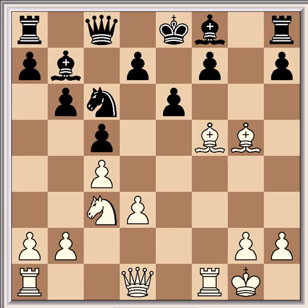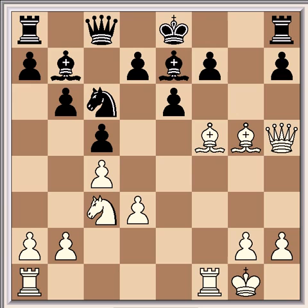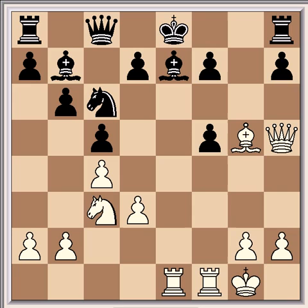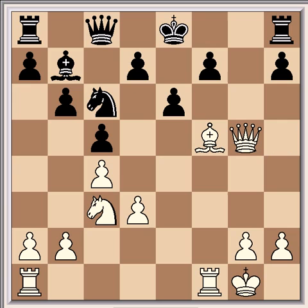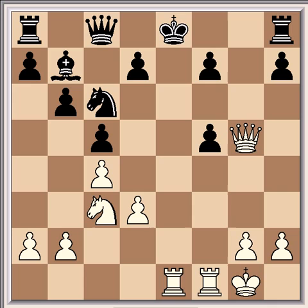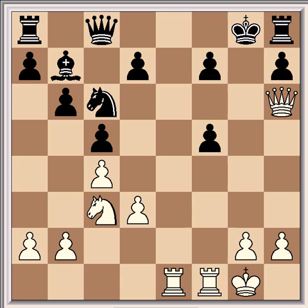So after bishop takes f5, bishop b7 was tried, and then Tal played the decisive queen h5, and the bishop's immune again — which really shows Tal's depth of thinking. For example, e takes f5, rook ae1, d6, and knight d5 — it's decisive, it would win easily. So after bishop takes g5, queen takes g5, knight d7 — again the bishop is immune. After e takes f5, rook ae1 check, king f8, queen h6 check, king g8, and it's mate in 6.